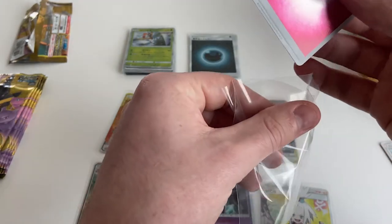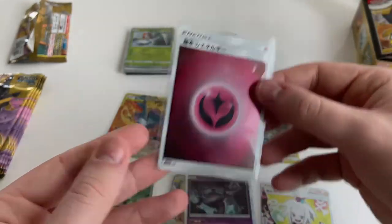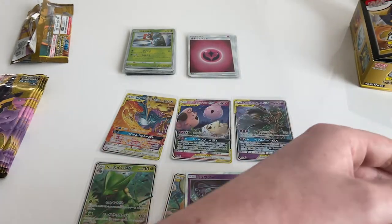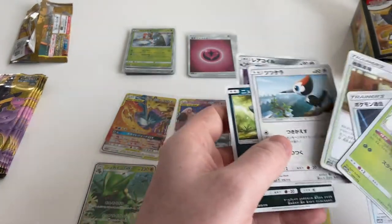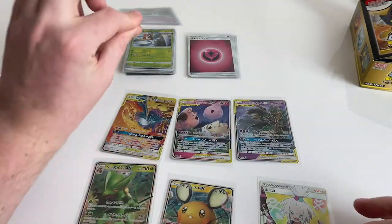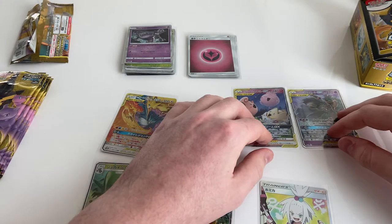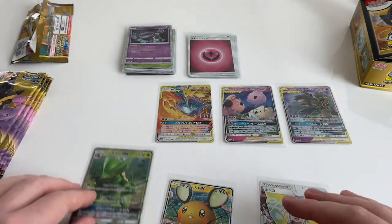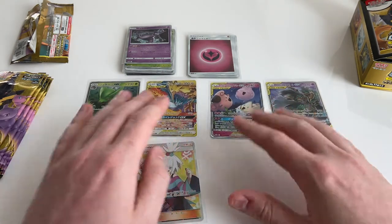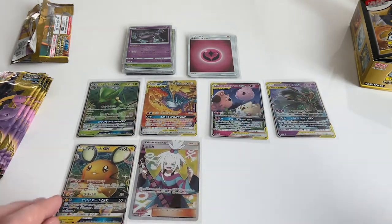Oh my goodness. Absolute chaos. Let's get some more sick pulls then. I'm trying to think what ones you got — I think there's a few ones I didn't get that you got. I don't think I got the Trevenant and Dusknoir tag team. I obviously didn't get Roxie, but I got the other four.